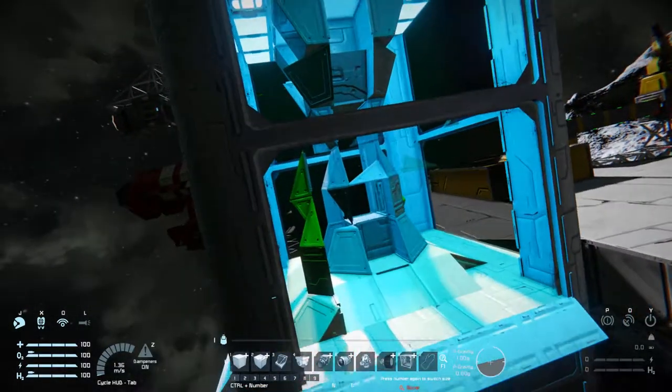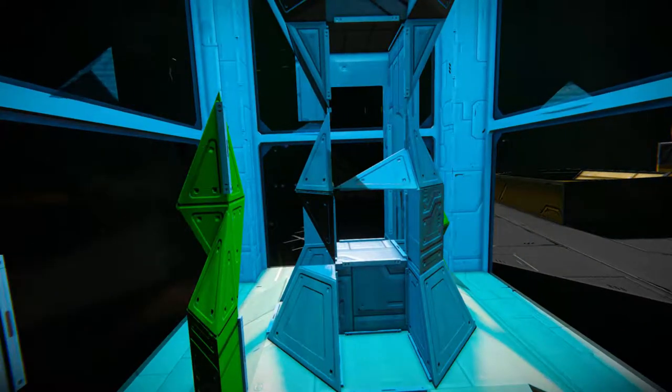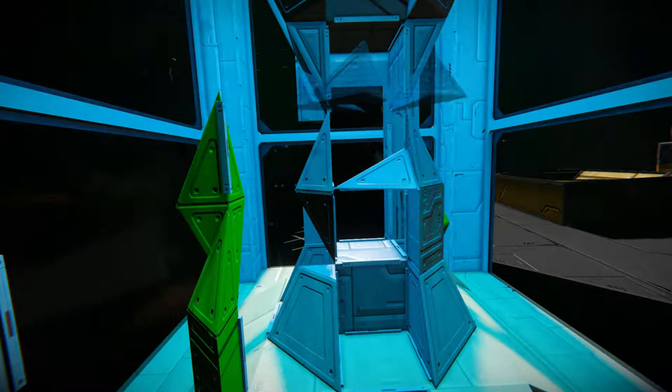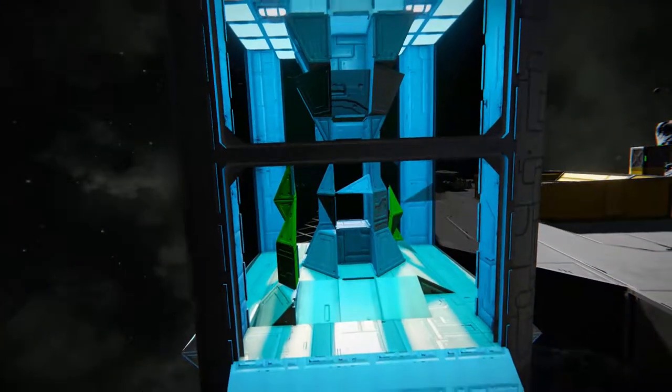Each of those spinning rotors represents an individual fish — that's how they're getting them all to move like so. Here it is very close up. They're all set to different speeds, and yes they are clipping through the center of it, but still it's very well done.